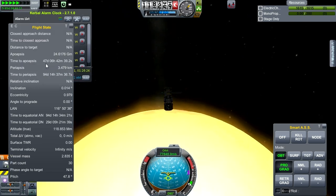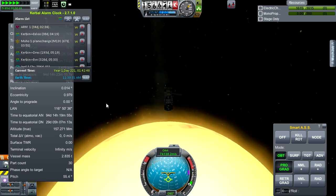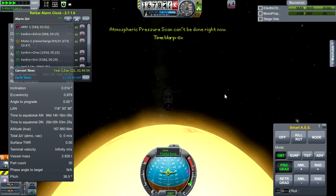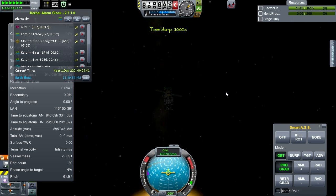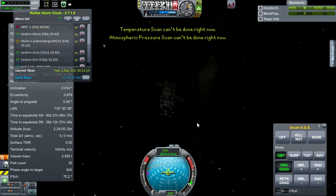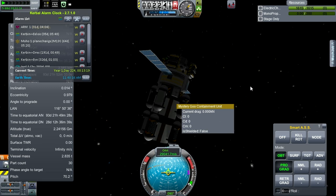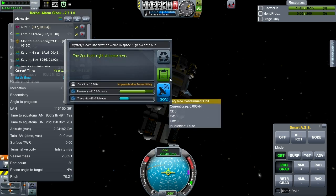This is going to be at apoapsis in 47 days, and the arm mission next maneuver is in 34 days. Let's see if we're high in space over the sun yet — in space near. Given how big the sun is, high in space is probably going to be pretty doggone high. Can't do pressure and temperature scan — there is no crew on this thing. It's high over the sun, so we'll keep that data and trigger all four of these, keeping the data.